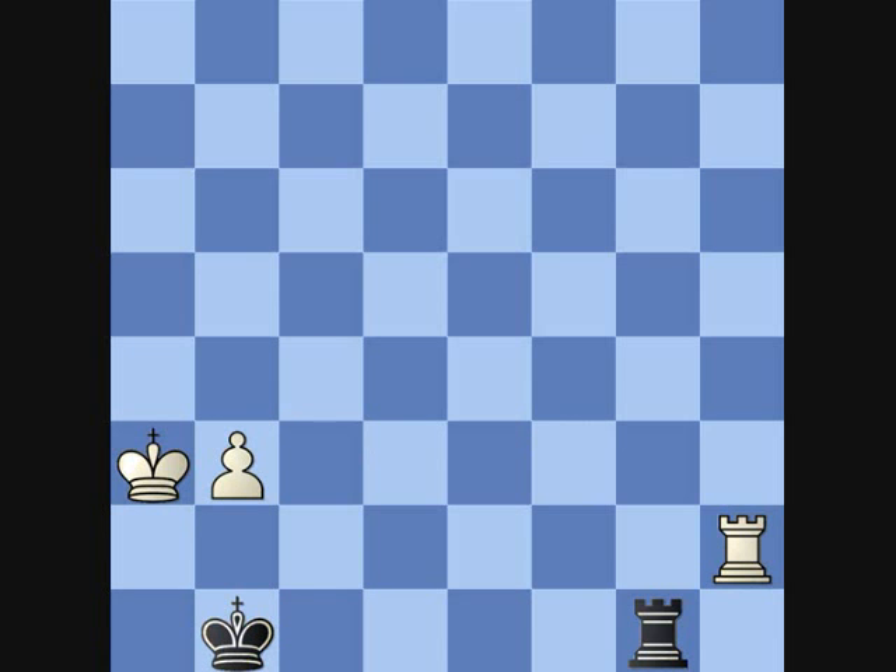This might seem a bit weird, because in rook endings it's famously said that you have to keep active and attack with checks and a lot of play. Well, here I want you to stay as passive as possible, and that's how you draw this endgame.